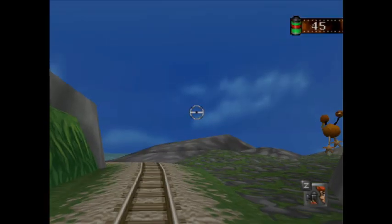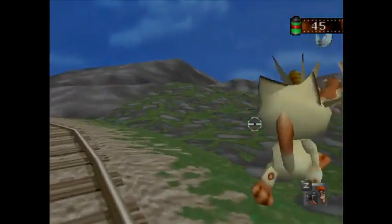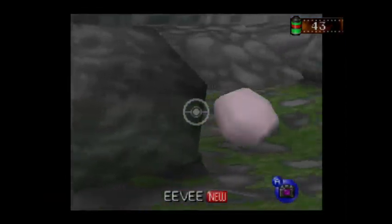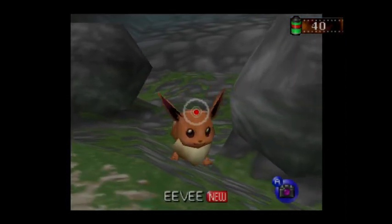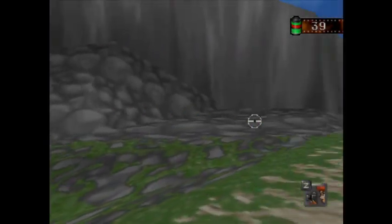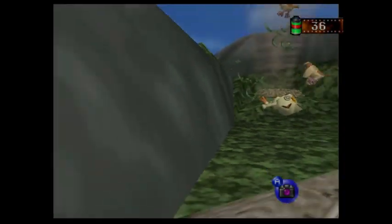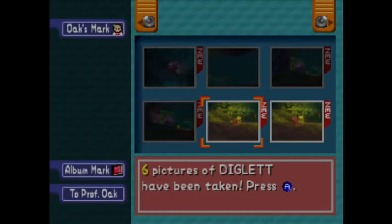From the starting point to the goal gate, you take all the pictures you can of every Pokémon you see. You're given 60 frames each run, and while it's a good idea to use them sparingly, it's honestly not anything to fret about. The only way you'd really run out of film is if you decided to go ham with the cam and spam the button.